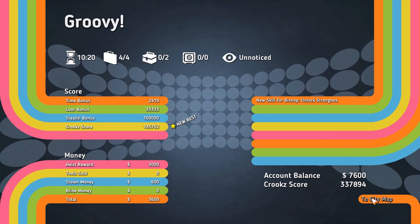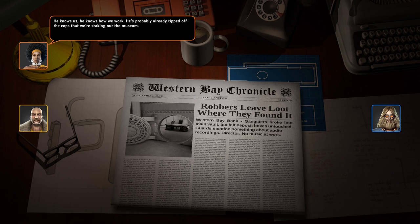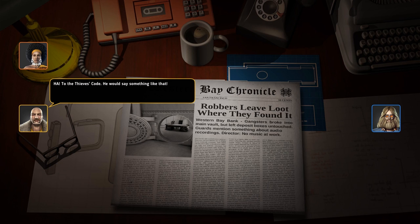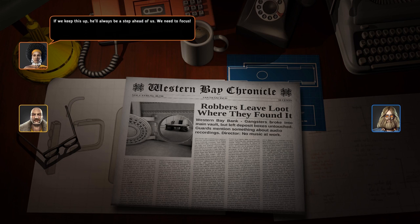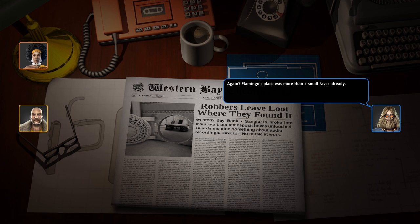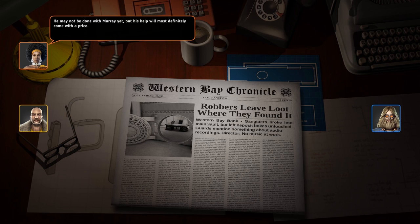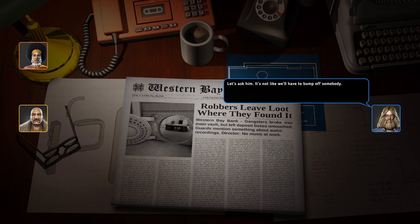We got the new skill for Bishop which unlocks the strong box. I knew something like this would happen. The Lunar Stone cannot fall into his hands — not again. Not Murray. He knows us, he knows how we work. He's probably already tipped off the cops that were staking out the museum. To the thieves code — he would say something like that. At least we know that he hasn't manipulated the diagrams and that he's keeping a close eye on us. If we keep this up, he'll always be a step ahead of us. We need to focus — we have to outsmart him somehow. Go off the grid! Well maybe Don Shazara can help us. Flamingo's place was more than a small favor already. He may not be done with Murray yet, but his help will most definitely come with a price. He's got plenty of enemies — I'm sure there's something we can do for him. Let's ask him. It's not like we'll have to bump off somebody.